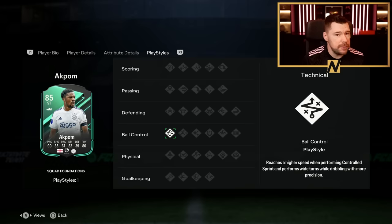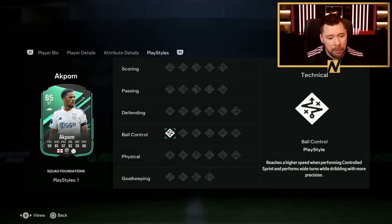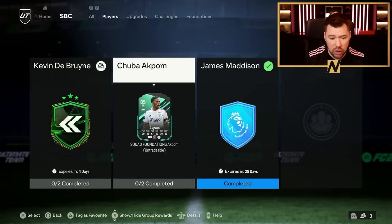If this was FIFA 23, I'd be like, oh my god, this card is broken for this stage of the game. And it does actually look crazy. A Hawk chem style is what I'm thinking - 89 agility, good reactions, good composure. But in FC 24, it's becoming incredibly apparent that play styles and especially play style plus badges are going to be the difference. So Akpom's going to be good, I've no doubt in my mind. He'll be good. Whether or not he's going to be great, I don't know.